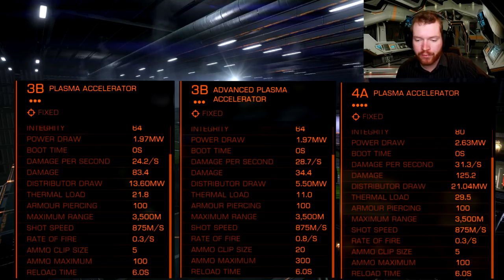But the damage per shot is very low — only 34 on the advanced, where it is 83 on the normal class 3, and 125 on the huge class 4. The reason we still get decent DPS is the rate of fire. A normal plasma accelerator fires at 0.3 shots per second, meaning just over 3 seconds between each shot. Whereas the advanced plasma accelerator fires at 0.8 shots per second — very, very quick. In the background here is a small video showing the comparison of shot speed, and it is a really huge difference. These are all stock, unengineered weapons.